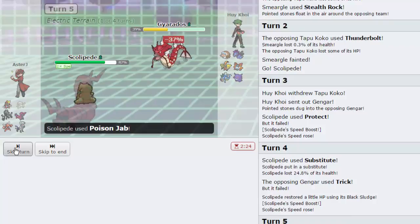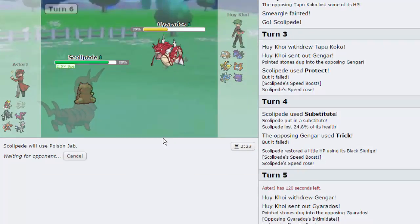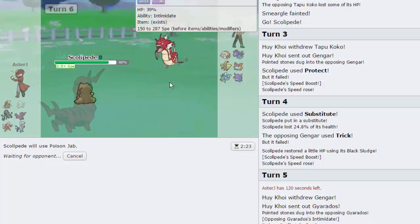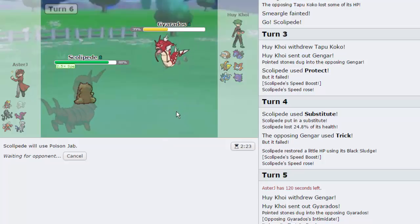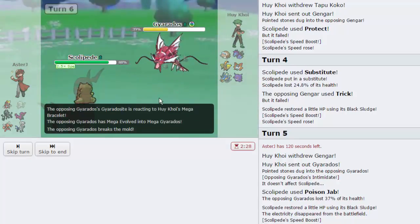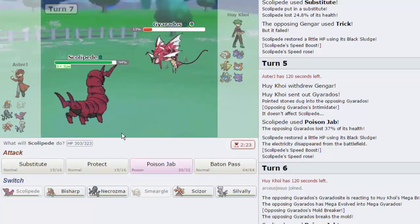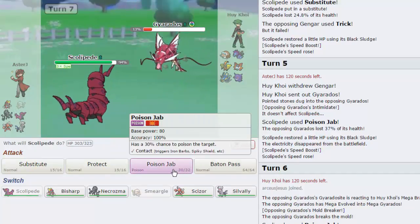I'm gonna go for a Poison Jab first as he goes into Gyarados — he doesn't get the Intimidate because we're behind a sub. We're gonna get off this juicy Poison Jab, gonna go for another one. I'm gonna pick my battles and choose when I'm going to Baton Pass out. This thing is Mega — we're going to be faster than it and two Poison Jabs are gonna kill anyway, so I'm not really concerned. Mamoswine is the only issue, but if he goes into Mamoswine at any given moment, that's going to allow me to bring in my Necrozma.